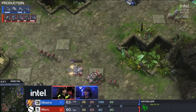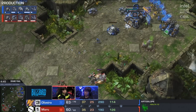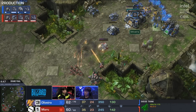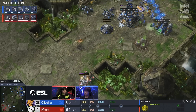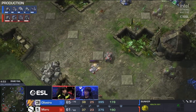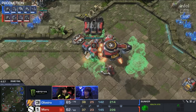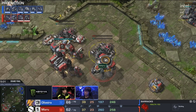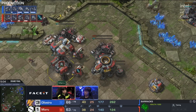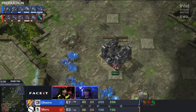Maru is bringing all of his units to the front there. Once again, going to siege up on this bunker - that's a little bit annoying for Oliveira. He's going to go ahead and unload the bunker, maybe sell it as well. Are you going to get real damage right there? I don't think so. He's just rotating around, trying to apply some pressure to his opponent. And one thing to note: that might have looked like a little weird skirmish where he sieged up, shot the bunker and backed up - but he's actually taken a third base.